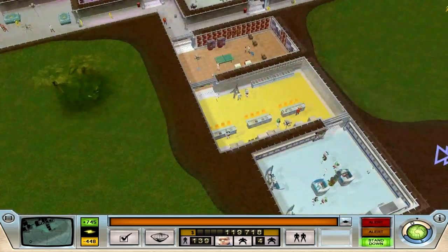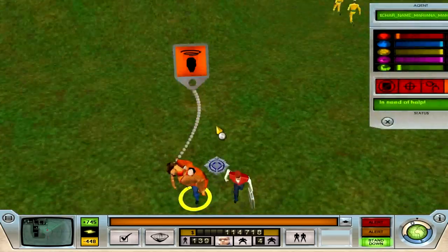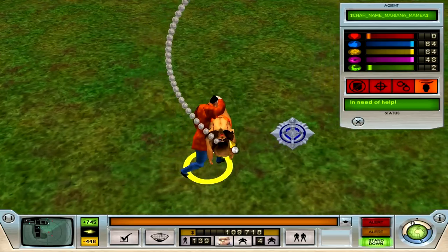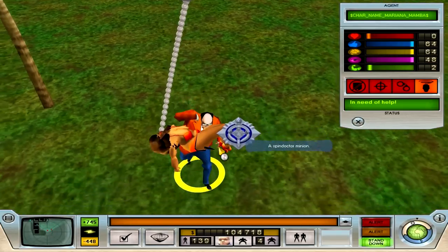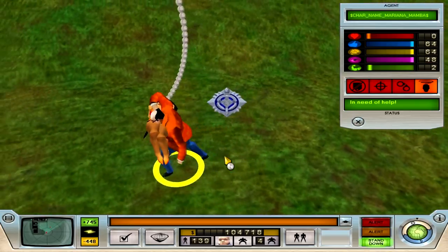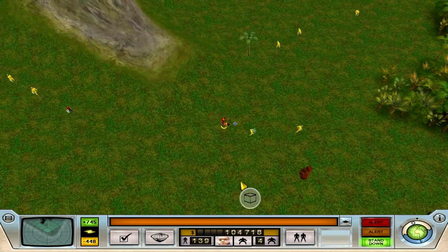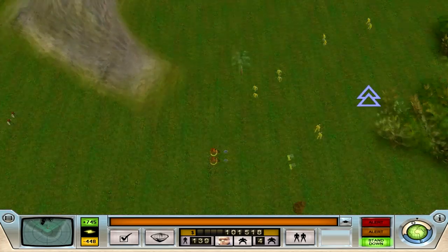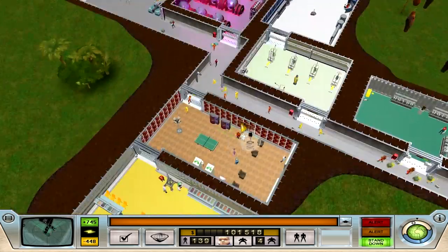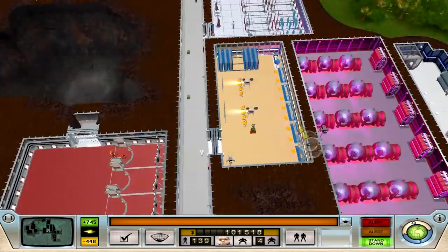Yeah, I defeated her — she's done. No more Maria Mamba. This is a bug of some kind — he's supposed to be carrying her over his shoulder with a carry animation, but they don't carry women over their shoulders like that. Just drop her, dump her ass. No more of her. Goddamn, finally.